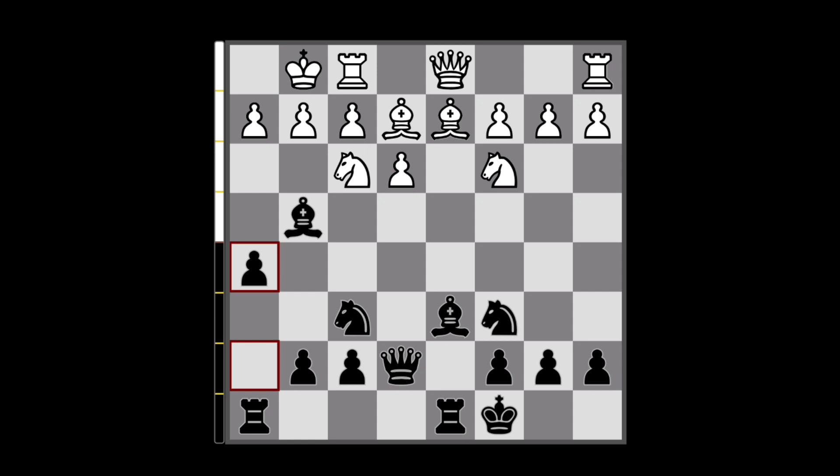So in this position, three moves have been played by White most frequently: h3, Nd4, or Qe1. All of them have some logic behind them, but are losing mistakes.